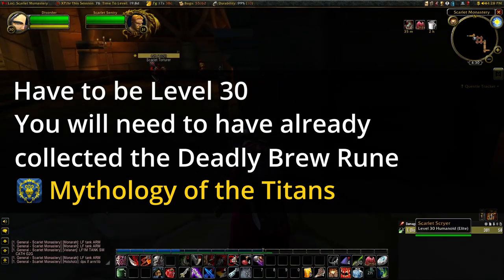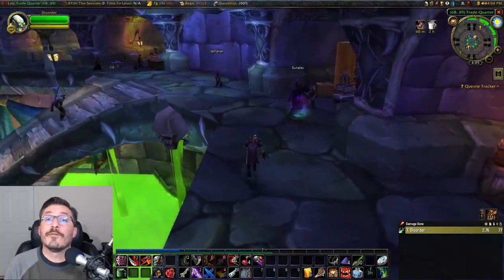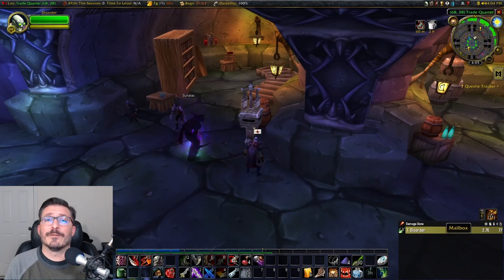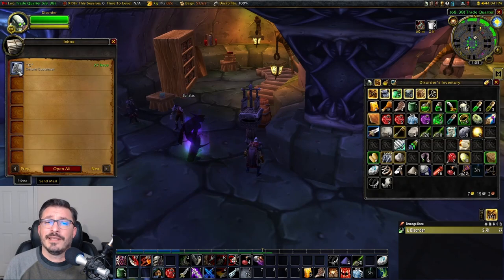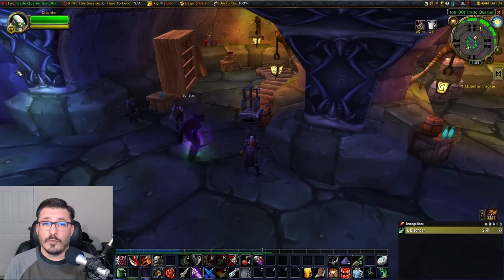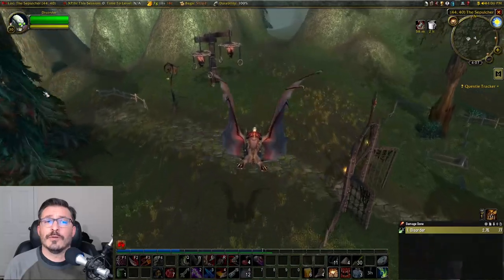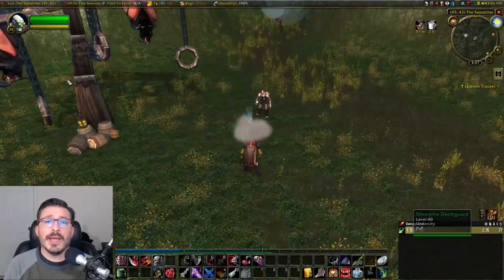You can pick up this quest from Librarian May Paledust in Ironforge. When you hit level 30, you're going to receive a letter from C in your mailbox. It tells you of another job and directs you to the cabin next to Pyrewood Village. This is probably the longest part of the entire quest chain, which is running to that cabin. If you're Horde, it's a little easier, as you can run from the Sepulchre to the cabin and back again.